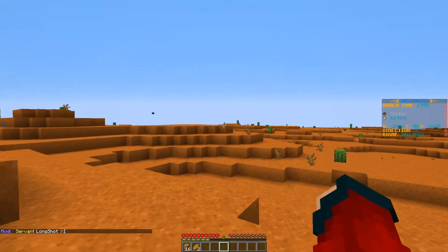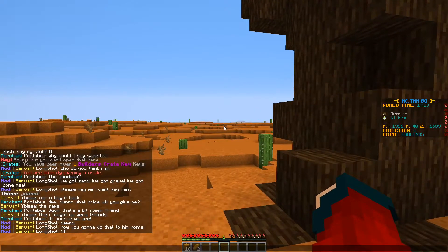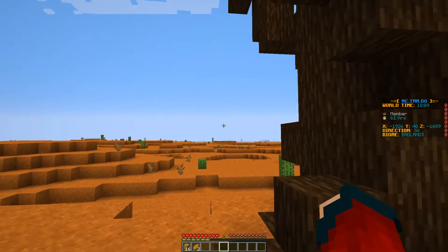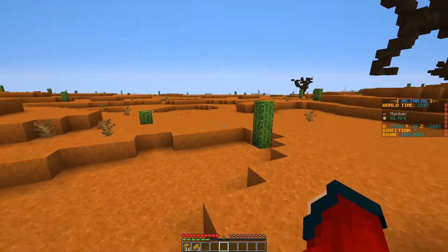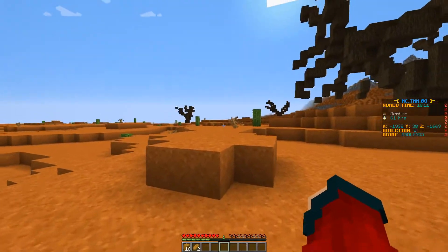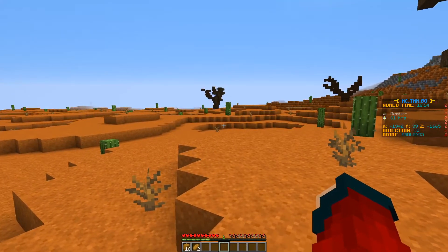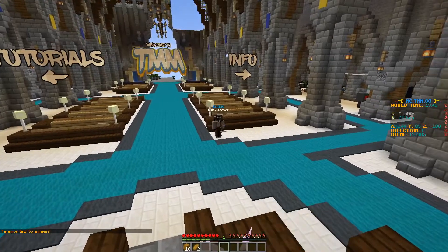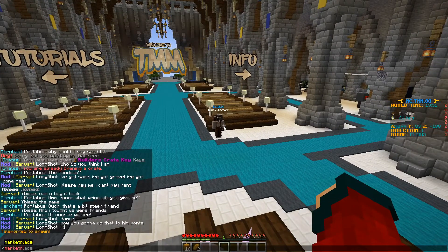If I like an area and want to make it my base, I can type slash set home, and then use slash home to get back to that place. Once you've gotten started and earned some money from your job, it's good to know we have a player marketplace, which you can reach from the quick travel NPC at slash spawn or by typing slash marketplace.